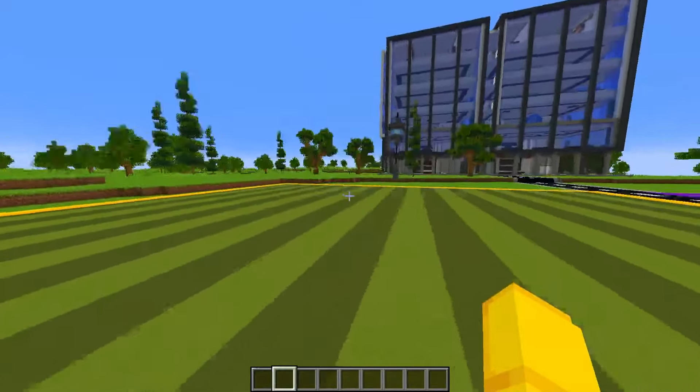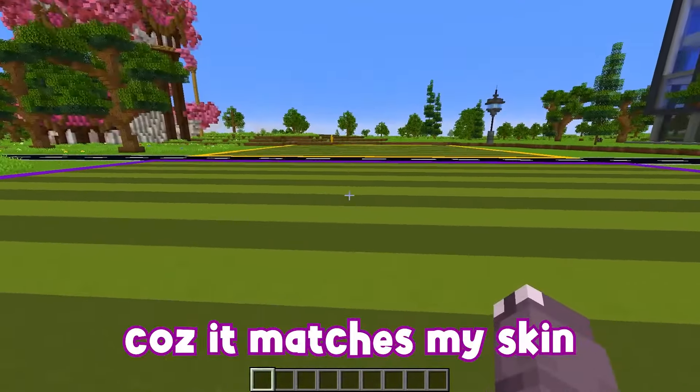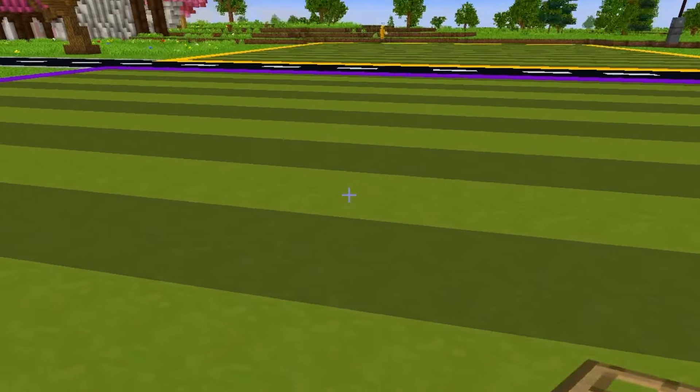Well, I'm gonna get the yellow square. I'm gonna go on my favorite square, which is the purple, because it matches my skin. So I'm gonna start off with making the base of the helicopter. I'm gonna need a little bit of trap doors, just like so.